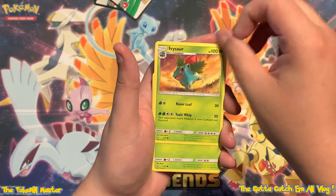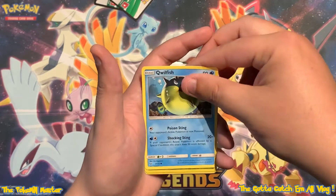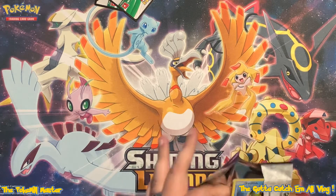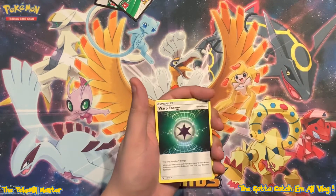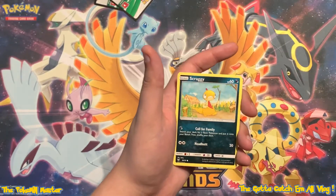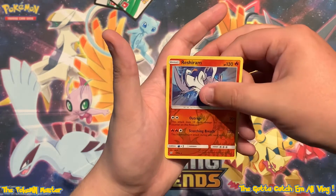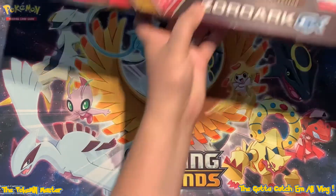Another bent card. Bulbasaur was bent a couple of packs ago and now Ivysaur was bent - maybe we'll get a bent Venusaur. Got a Reverse Ivysaur and a Hollow Latios. Maybe a little bit of last pack magic for the third box - we can hope. Another bent card, what's going on here? Got a Reverse Reshiram - I do not believe we pulled that card yet, so that's nice to see - and a Hollow Keldeo. Third box, pretty average, but we're gonna keep on going here.